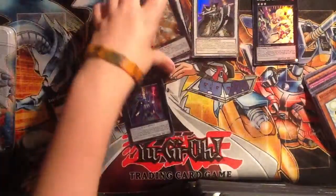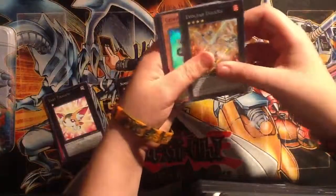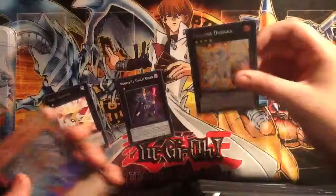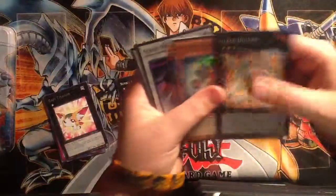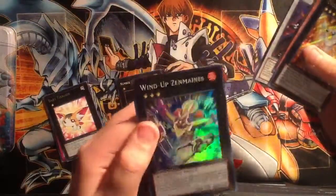Really quickly, I will go over the promos set: Evelsword Dolka — I really wanted this tin — Gen X Neutron, Scrap Dragon — the card I have wanted — Dark Highlander, and Wind-Up Zenmaines. Very beautiful.